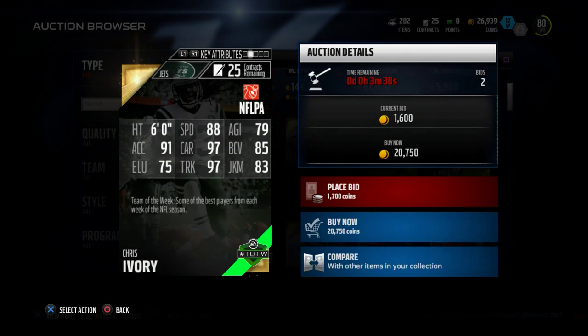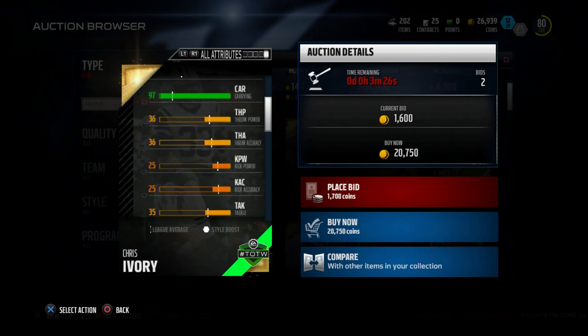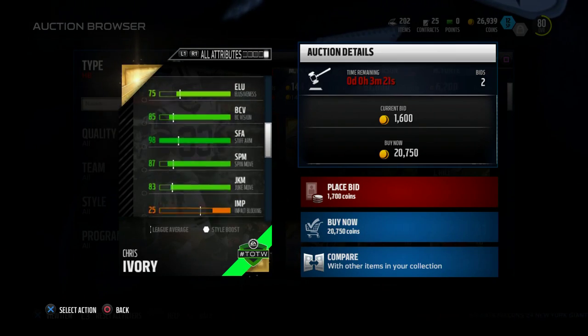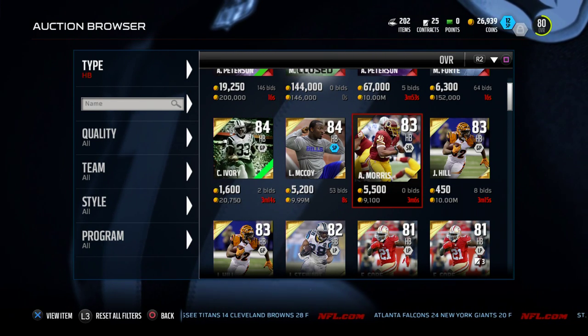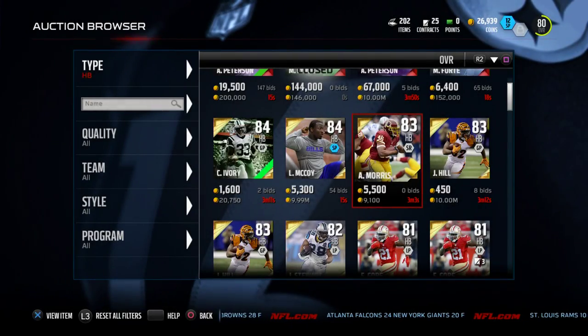And then this is the newer Chris Ivory card. He has 97 trucking and a little more speed, so you get the same kind of trucking but with a little more speed and acceleration. Same stiff arm rating as LeGarrette Blunt. But in my opinion, at 20,000 coins, what are you really trying to accomplish by paying all that coin?